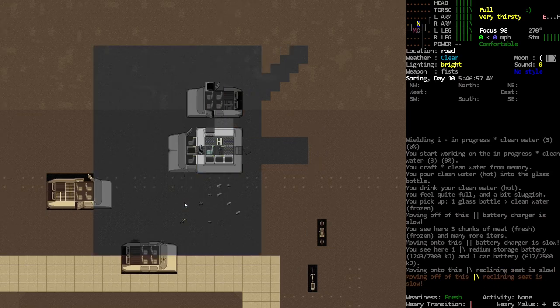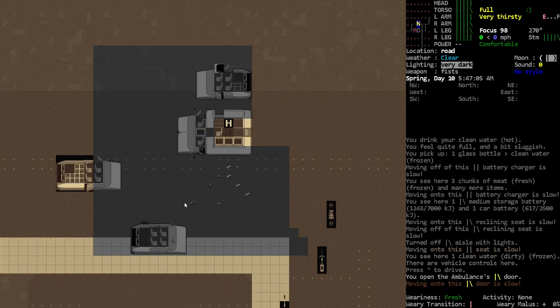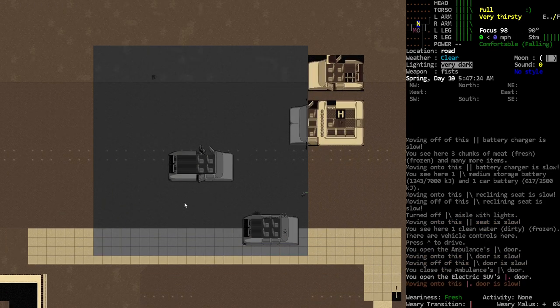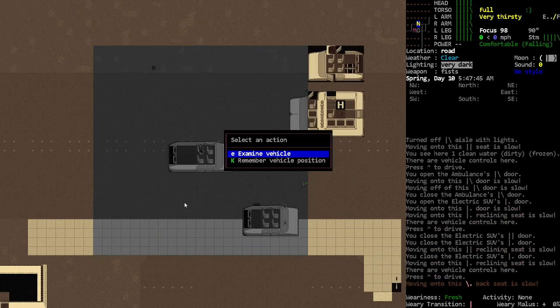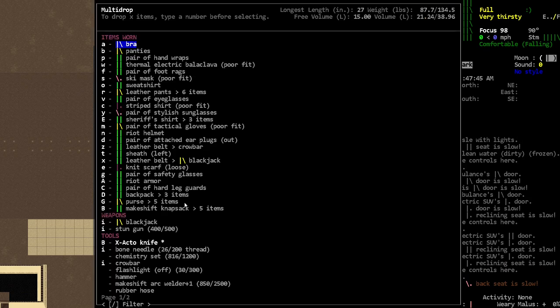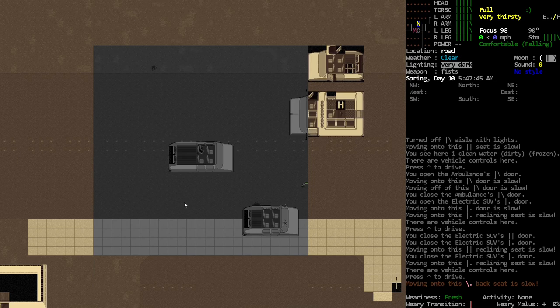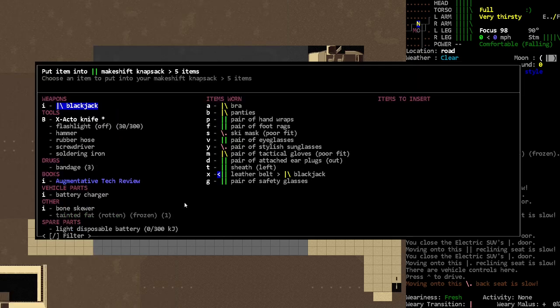We'll turn that off and head out, get into our electric vehicle. We've got so many vehicles now. We'll put some of our loot in here. Actually, what we can do now is insert items — I want like my tools and stuff in this. I can say all of my tools are gonna go in there.